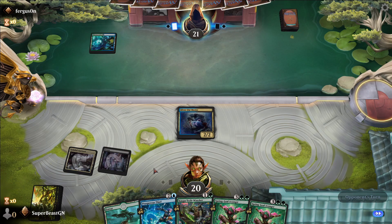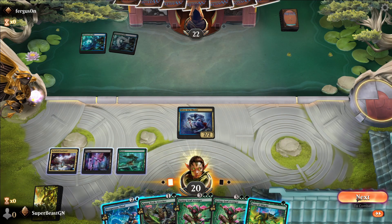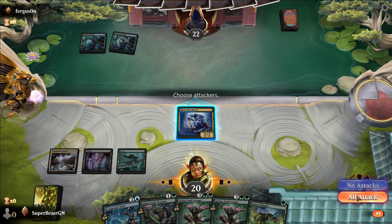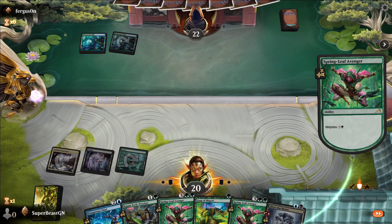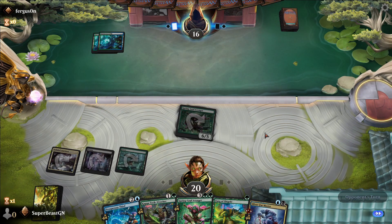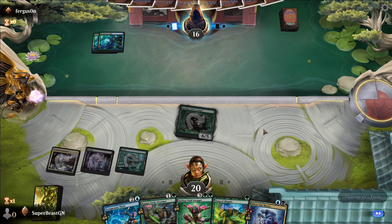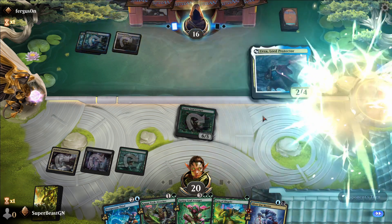I think this means we can get Springleaf Avenger out on turn three actually. Six damage on turn three — that's pretty big. But I don't know what he's got. Blue, green... oh, blue-white now. Okay, never mind. It's going to be a fun ride. We have another Springleaf Avenger in hand and we're going to buff with Silver Fur — I don't know what that does.